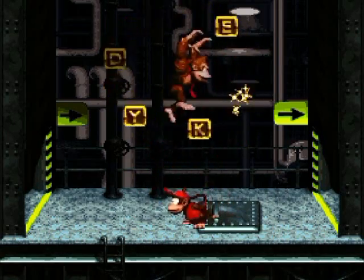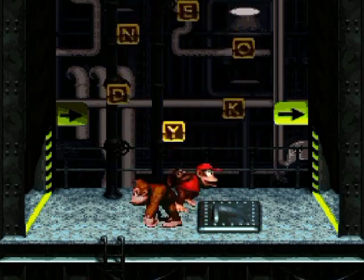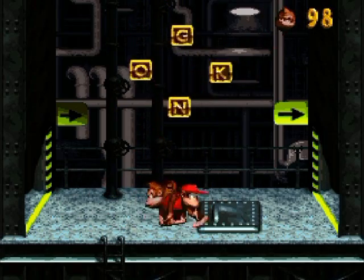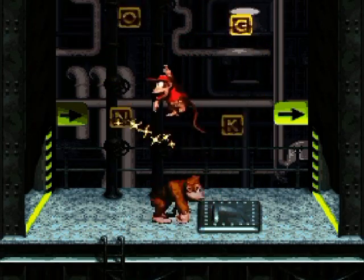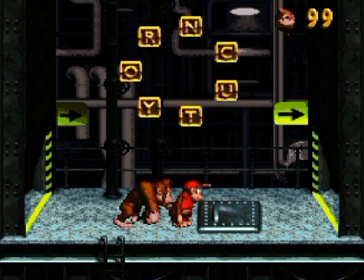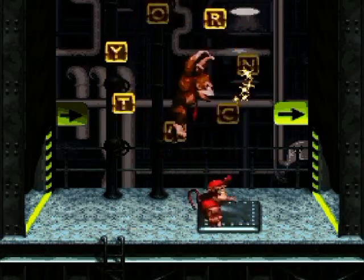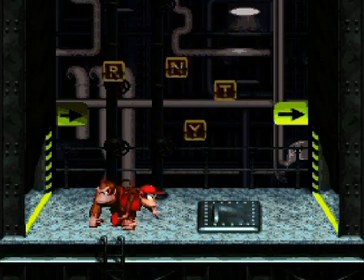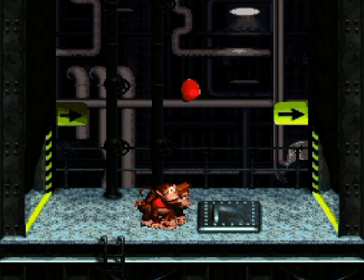Let's go for the blue balloon this time. I just need to make sure my jump touches only the letter I need and no other letter, otherwise it leads to failure. More precision - the more letters, the more precision needed. N, T, R, Y - victory is mine! I finally got 99 lives.